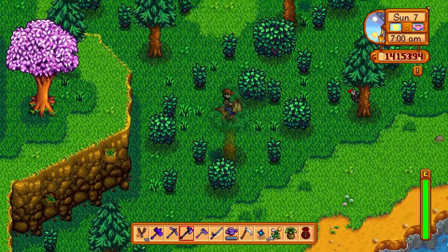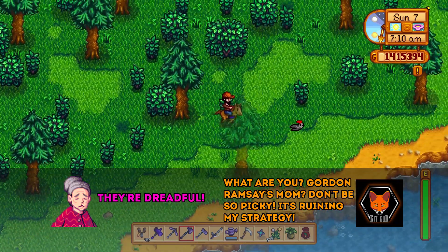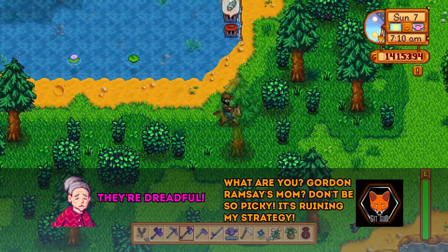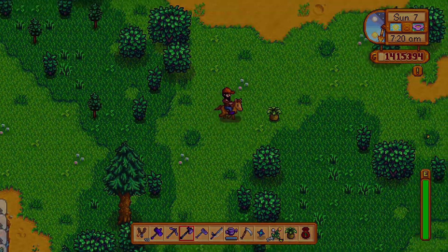The only exception is Evelyn, who actually hates clams. But you can give clams to everyone else for a guaranteed plus 20 friendship — or 160 on their birthday.